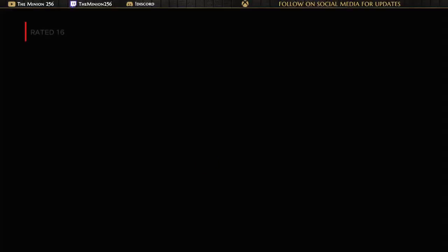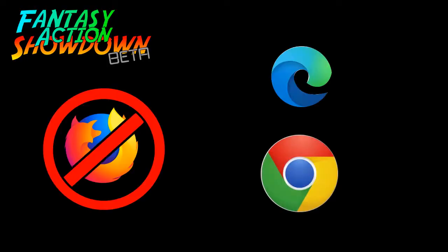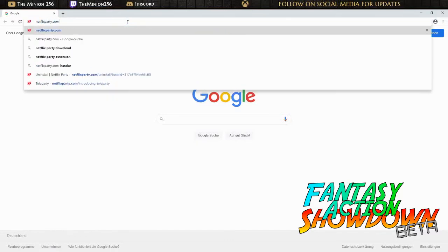You'll need a Netflix account for this — it's how we can watch the shows together and keep it legal. Teleparty isn't Firefox compatible, but you can get it on Edge or Google Chrome. Go to NetflixParty.com, the link is in the description below, to install this add-on. This only takes a few seconds.